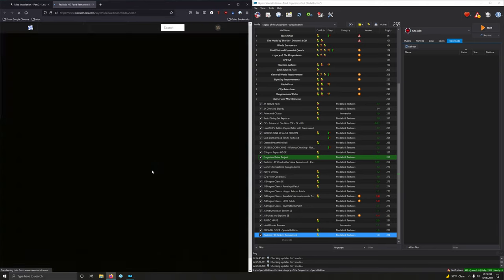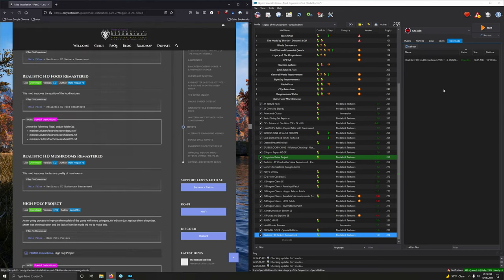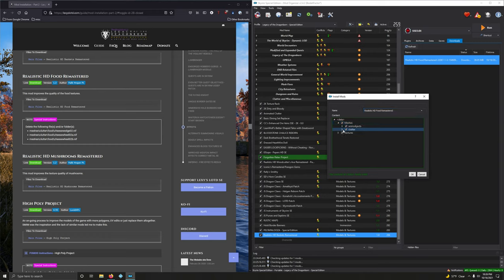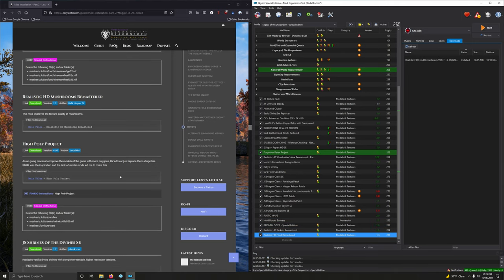Realistic HD Food Remastered — there are some files we need to delete. Installing first, then doing it the manual way: double-click, click manual, go into meshes, clutter, food, and look for cheese wheel 02. Unticking all three of those. Click OK.